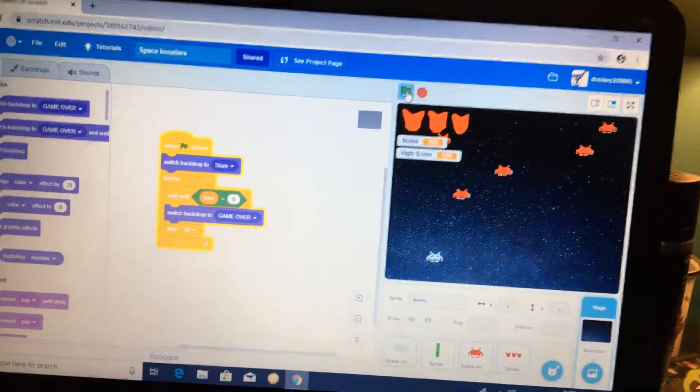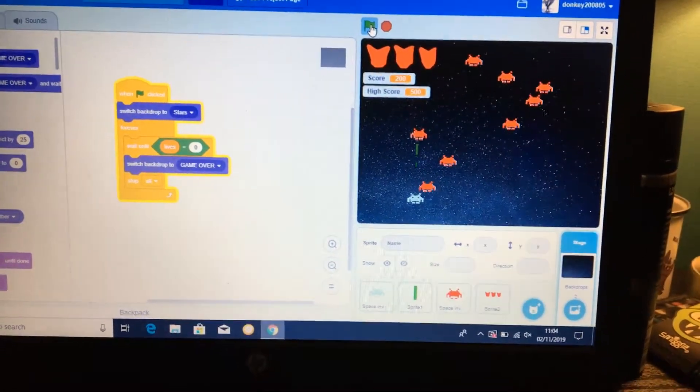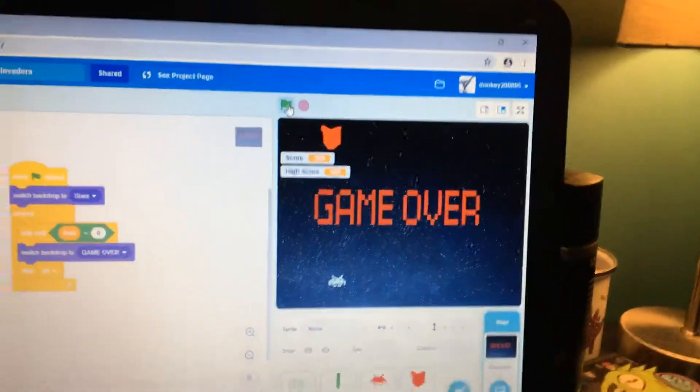So basically you use the arrow keys, the enemies go towards you, and then if you get hit three times you die. There's also a high score system and a game over if you die.